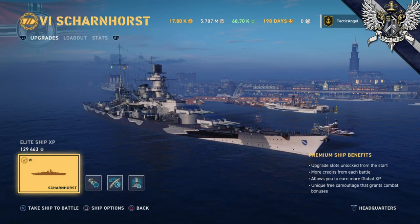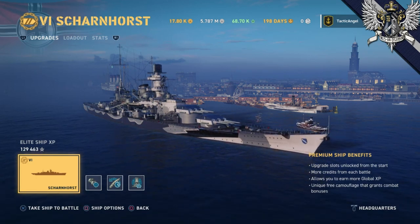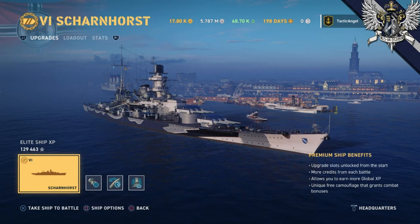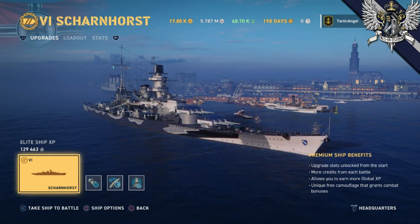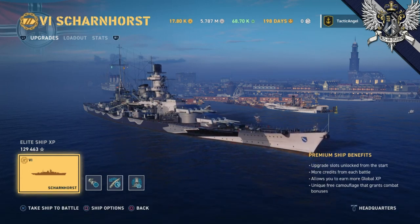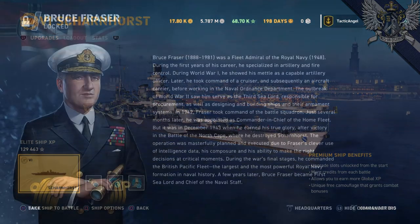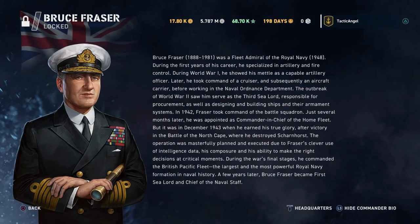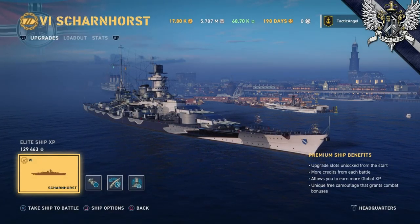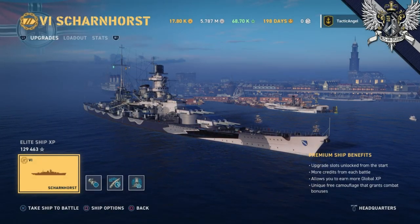The Scharnhorst effectively lost her sister ship after Operation Cerberus. After this, she was deployed to Norway to try to disrupt supplies flowing into the USSR, eventually being cornered by the Royal Navy battleship Duke of York under the command of Bruce Fraser — where have I heard that name before? — and of course cruisers Belfast, Norfolk, and Sheffield. Thus the Scharnhorst was finally sunk.